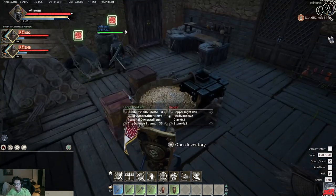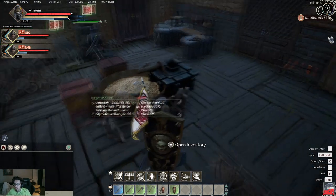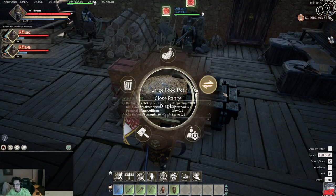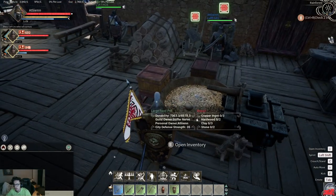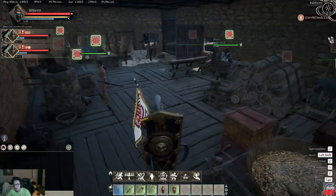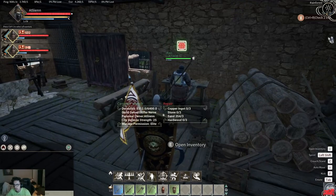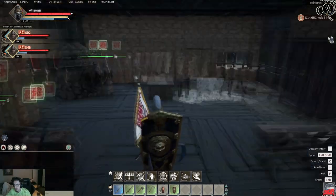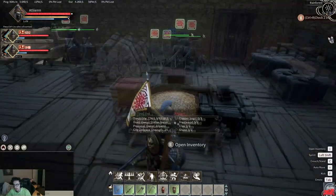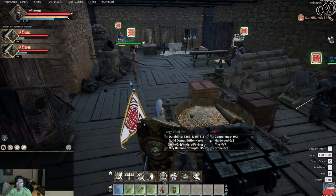That's pretty much how the food pot works — it's not too complicated. If you think yours isn't working, you probably didn't notice there's a range display and a certain range for them. I've had no issues with the food pot. Even some guys that went on vacation whose NPCs I can't access — they were eating straight out of the food pot with no issues.